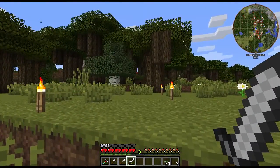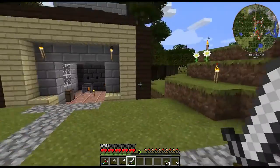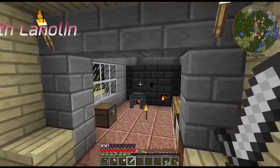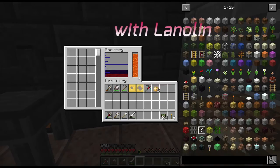Welcome, ladies and gentlemen. I am Lanolin, and we are back with episode 4 of Feed the Beast Unstable. In this episode, we are going to focus on creating ourselves a hammer.